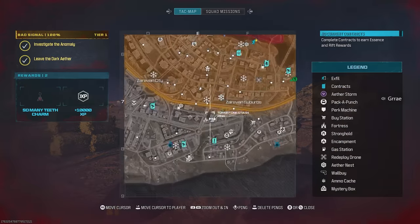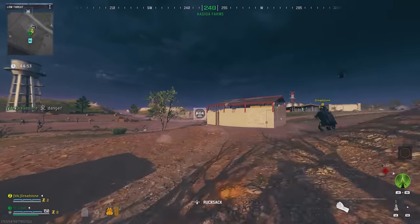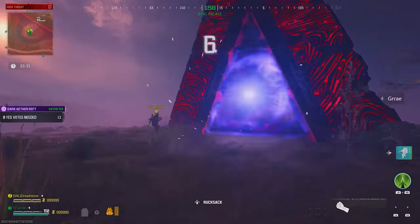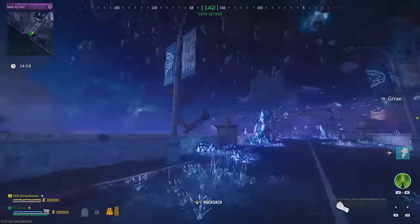Every single time you go to do this, you are going to do the steps of setting your tombstone. Then after you finish playing your whole game you can enter the Dark Aether and exfil inside there, and your tombstone will appear in your next game. You will never have to worry about losing your tombstone ever again and you will always have your OP items at the start of every game.